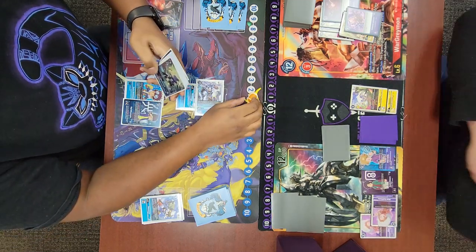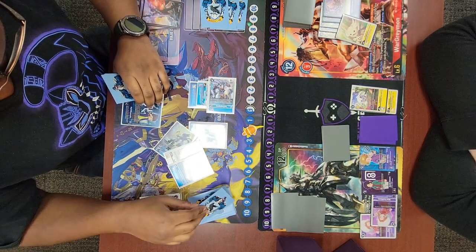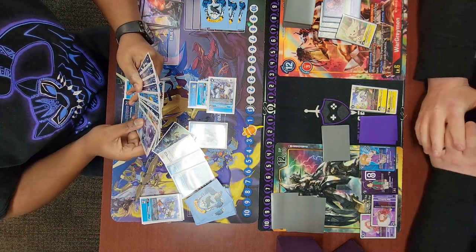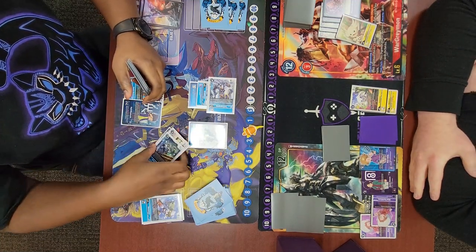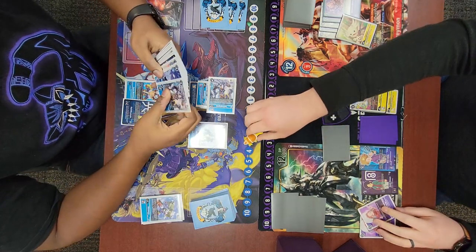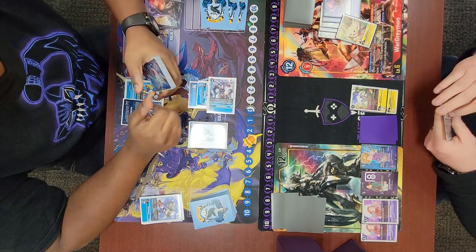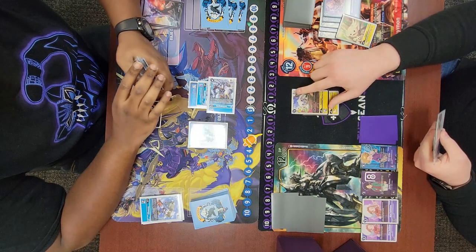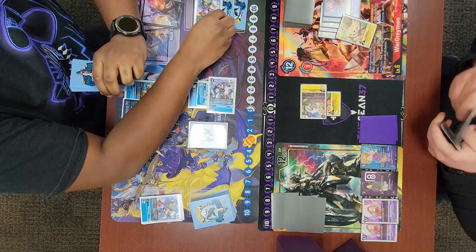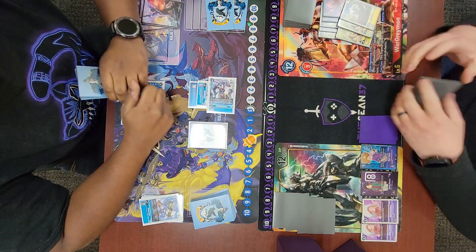Matt triggers and I grab the Loemon from my trash. He gains a memory from BT6 Strabby to go back to one, then plays BT7 Strabby setting me to two — but I'll go to three from Matt thankfully. He grabs the Korikakumon off the Strabimon search. Now I promote and swing my Sala into security, trigger Upamon to draw, check a Kumomon, and it dies — so I delete and recover one.